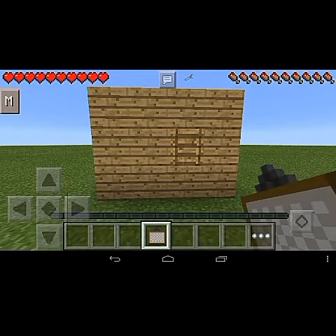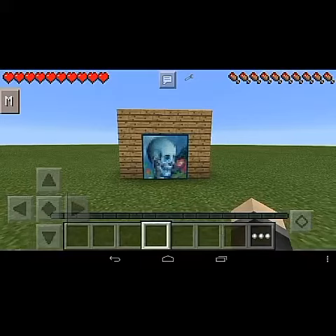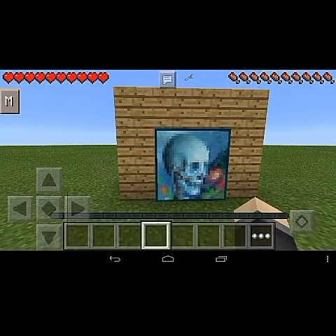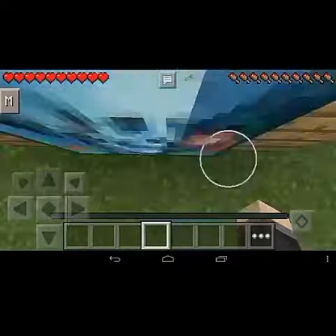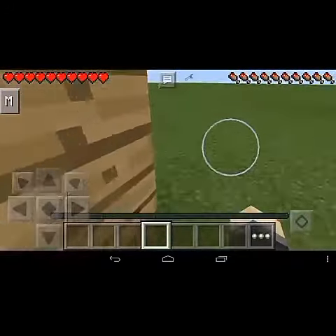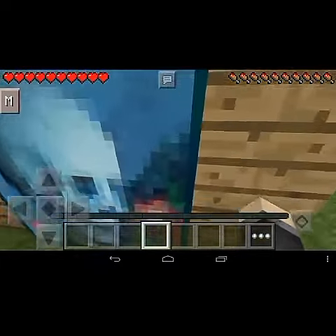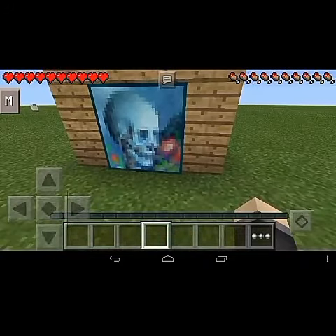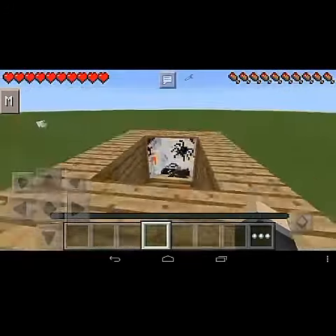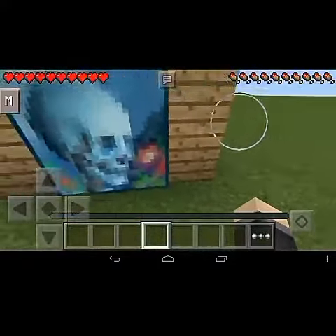ladder there, place a painting, then boom — you are done. Other players don't know what this painting is doing here, it's just nothing. But if you know where you put the ladder, you can just jump and get to your secret room. How cool is that?